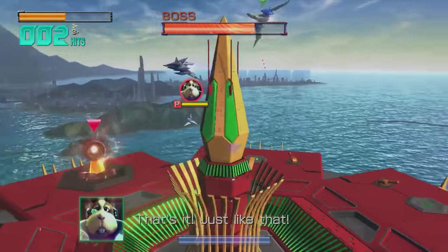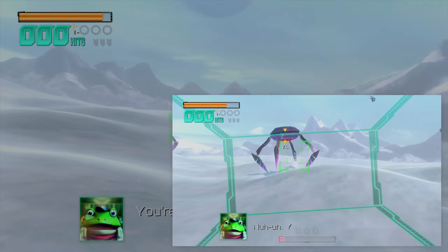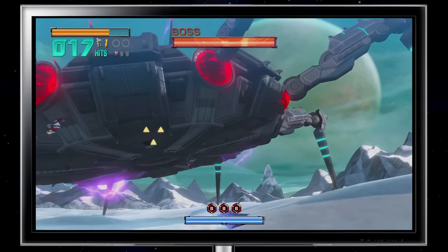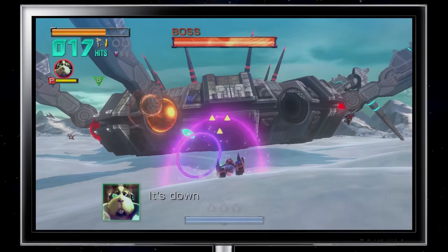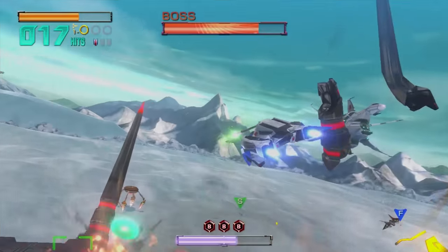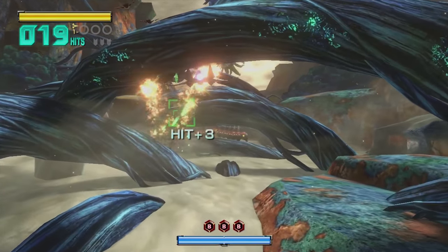These kinds of moments do crop up in Star Fox Zero. These Strider enemies have weak points on their underside, so you can fly under them on the TV and then aim up and shoot the red bits on the gamepad. Some of the bosses make the best use of the two screens — like Mother Strider, where you use the TV to drive around the outside of the massive monster, aim the gamepad off to the side to shoot at its leg joints, then fly back over the boss and look down at the gamepad to fire lasers at the weak points. That's actually a lot of fun. But this sort of thing so rarely pops up, and there are so few times when you make the conscious, tactical choice to look at one screen over the other.